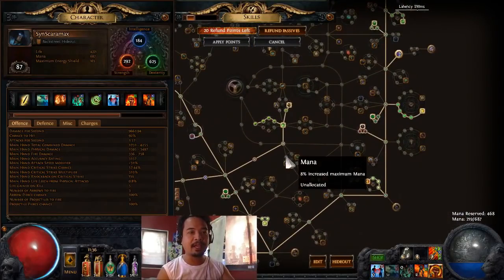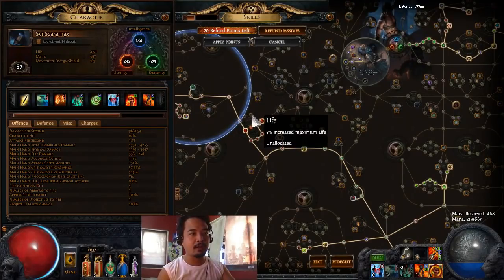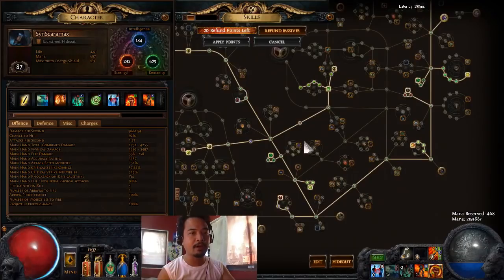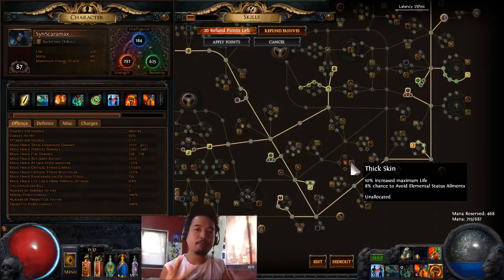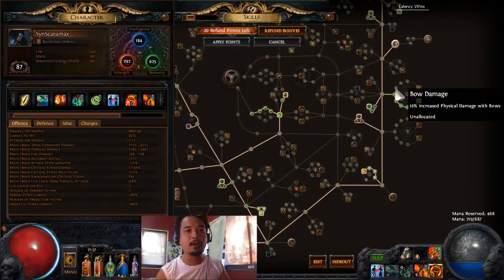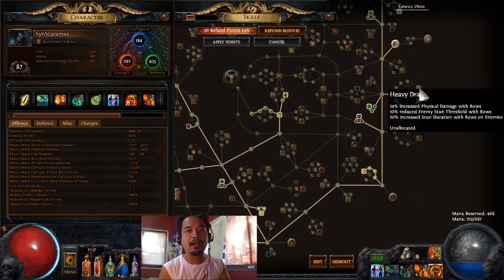We are at level 87. In further levels, if I can push it, I'm going to get some more Life nodes - practically taking the last 10% over there. If we really want to push it as much as possible, I really want to make the build a little bit more tanky, so getting Thick Skin is really a must. Or, if you're not really serious and just want to further improve the damage of the Siege Ballista, you can't really go wrong by getting some more Bow Damage nodes ending with Deadly Draw - that's going to be a huge increase in overall DPS, increasing its physical damage and basically increasing the bleed effect of the overall build.